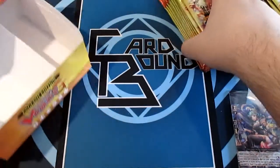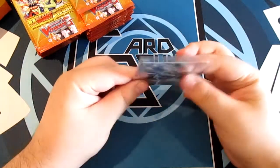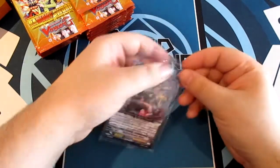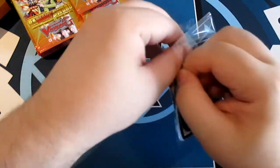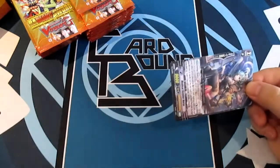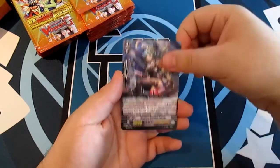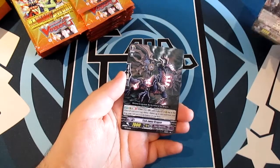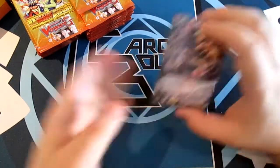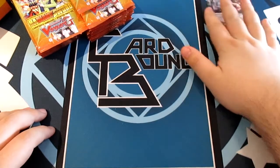Here we go — 30 packs. I'll dive straight in. You get a promo pack with two cards in it. We got Medical Bomb Nurse and our second promo is Take Away Dragon from Gear Chronicle. Nice — that's a good sign. Hopefully we'll pull some Chrono Fang Tigers.